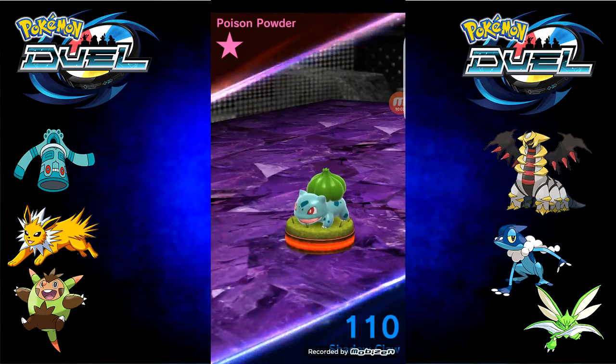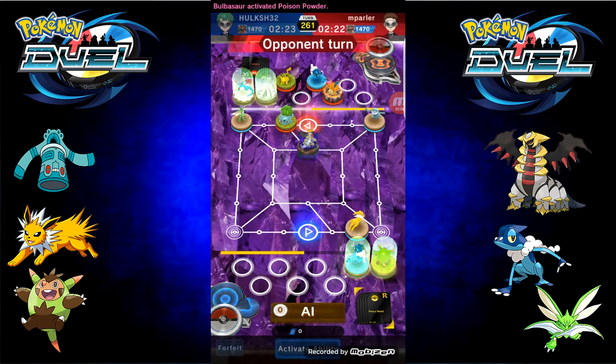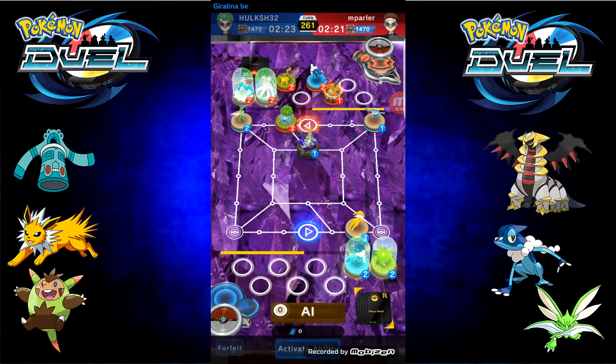Shadow Claw — Purple beats White. Some might get Poison, and Bulbasaur does win this one.